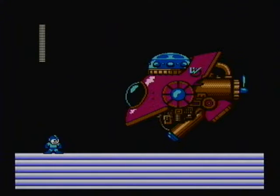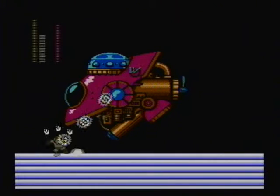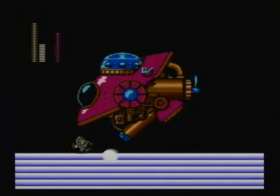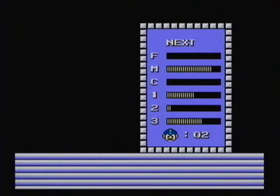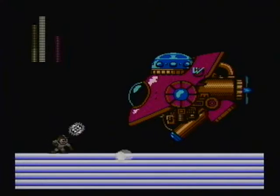We just finished the boss gauntlet. This final capsule, as I stated before, takes you directly to Dr. Wily. What you're going to do basically is equip your metal blades and just beat the hell out of them. You're going to throw him at a diagonal. Once you whittle down this first energy bar of his, another one will appear.